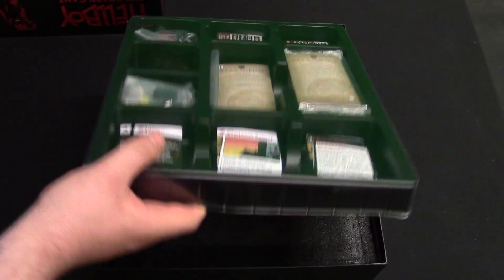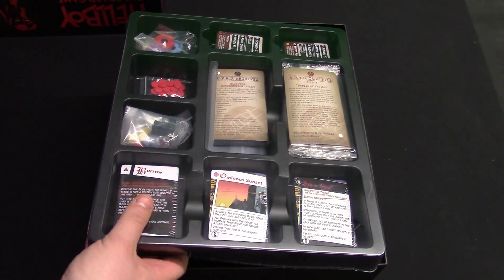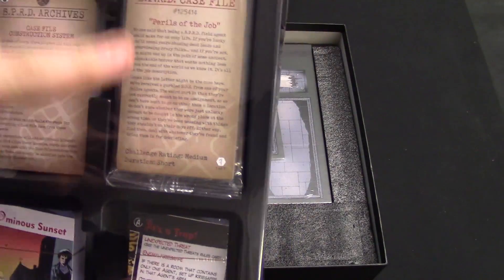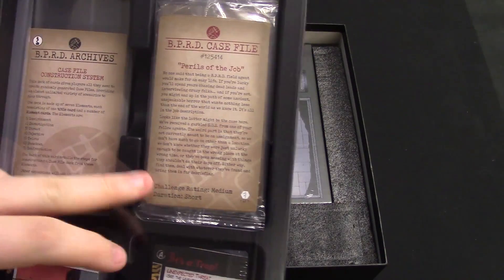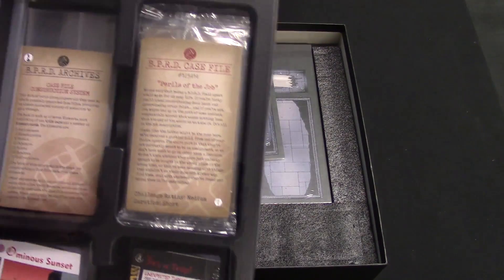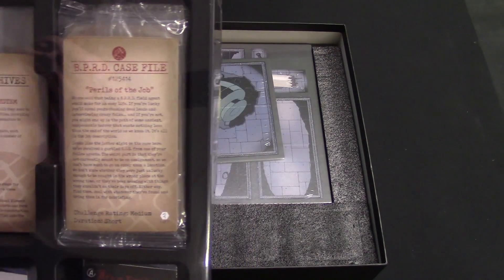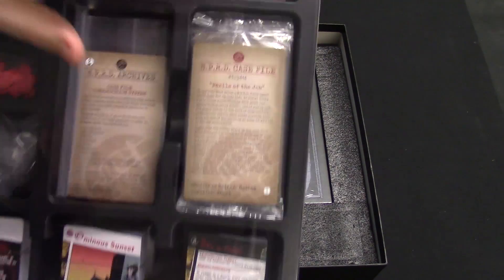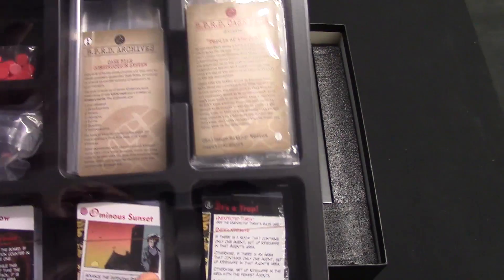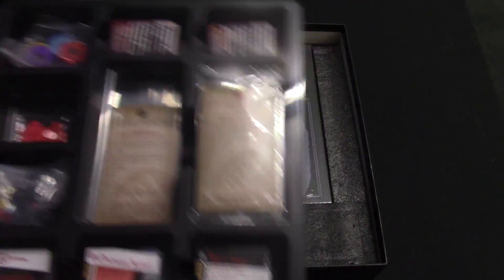Now we've got a big old tray. There is cool stuff under there! We've got the BPRD case files, which are sealed — cool. We've got the archives add-on ones, and then we've got your deck of doom, some tokens, some base rings, and some of the other cards for the event decks. That is a lot of stuff. We're going to dive into that later — for now, to make my life easier, it's staying in there.